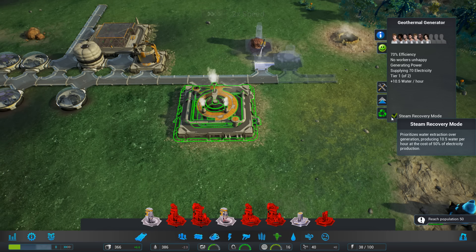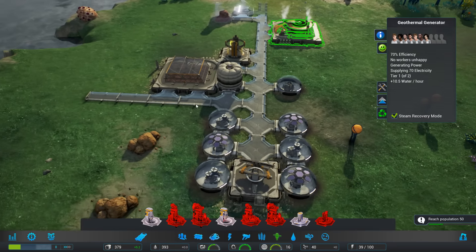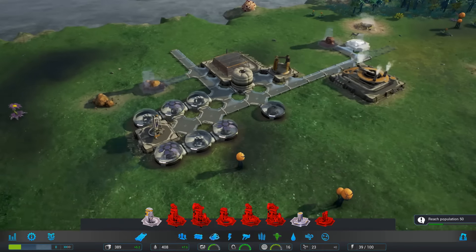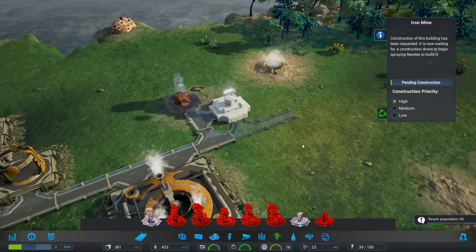What we can do is use steam recovery mode and that'll sort our water. Excellent. And then let's get our potash going. Once they finish this over here we'll get that back to high priority.